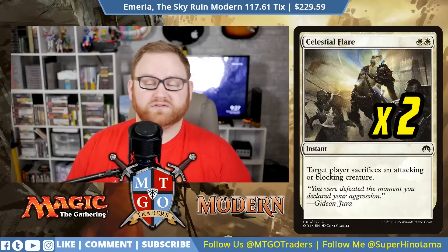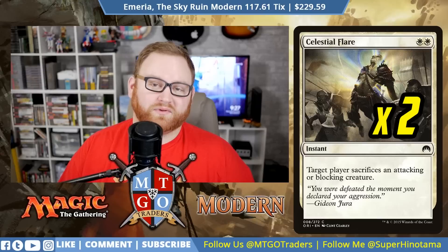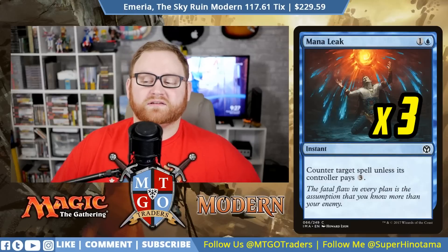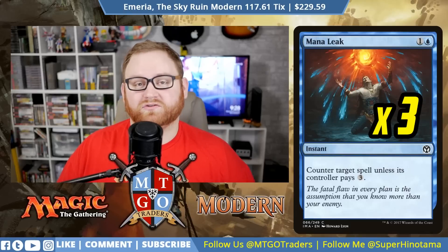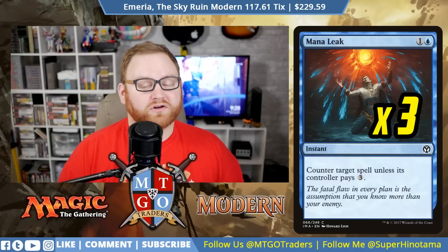We have two Celestial Flare — a double-white instant that makes target player sacrifice an attacking or blocking creature. This handles indestructible creatures or anything with Hexproof or Shroud, like a Boggles deck, by targeting the player rather than the creature. We also have two Disenchant — a two-mana instant to destroy target artifact or enchantment, great against Affinity and enchantment-based decks. And we have two Mana Leak — a two-mana instant that counters target spell unless its controller pays three, effective in the early to mid-game against decks like Affinity that play very efficiently on curve.